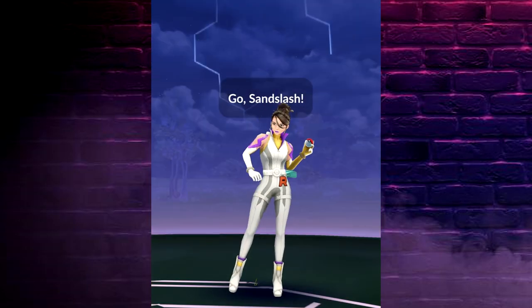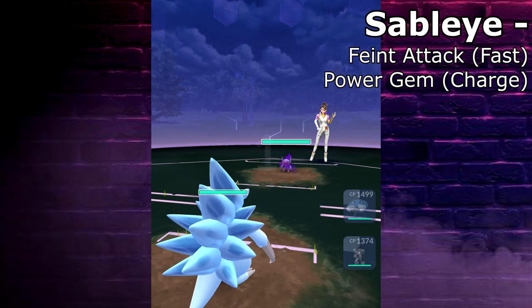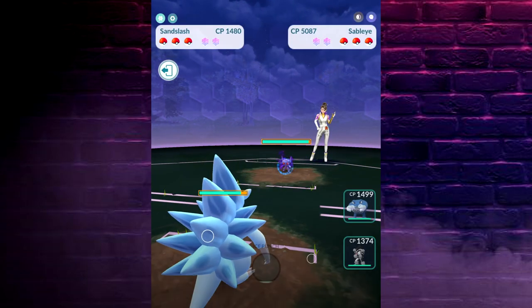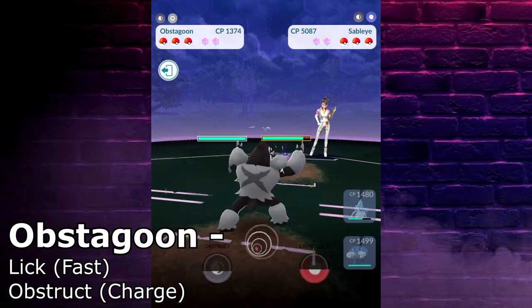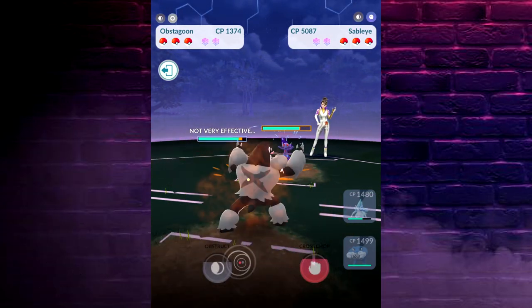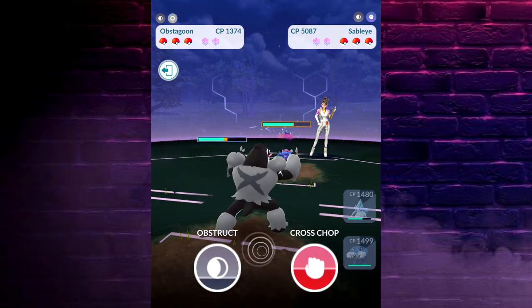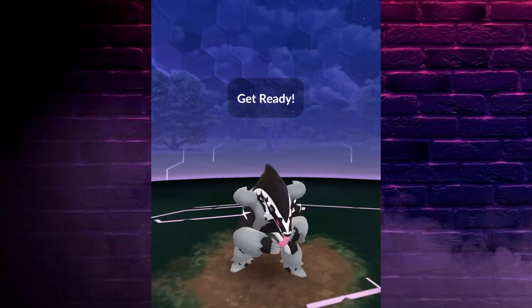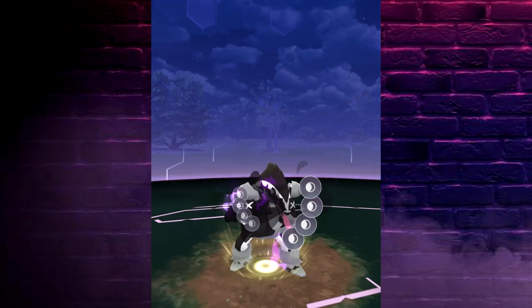It's going to start off with Sableye. Sableye's only weakness is actually Fairy types. Now, I know maybe not a lot of people have a good PvP Pokémon or Team Go Rocket Pokémon — they don't always cross over with raids. And Fairy doesn't have a lot of good fast attack options, I feel personally, and maybe charge attacks. I'm just trying to come at this from a perspective of trying to help beginners, especially people who are struggling with Team Go Rocket.